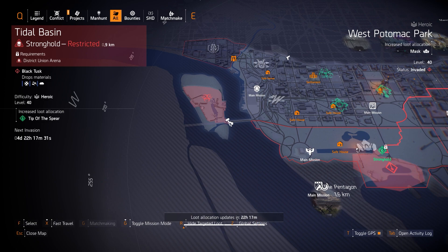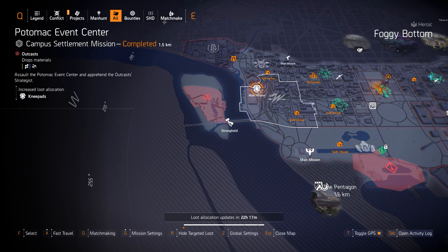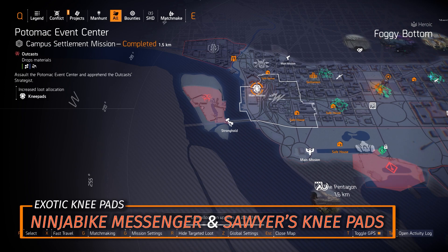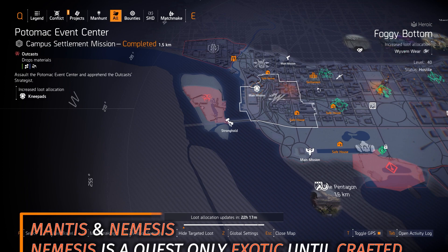The last one to mention on the west side is knee pads at Potomac Event Center. You've got two exotic knee pads: the Ninja Bike Messenger Knee Pads for run-and-gun vaulting cover to cover to instantly reload and give yourself bonus armor, and the Sawyer's Knee Pads for sitting still — every second you sit still you get a percent of weapon damage that goes all the way up to 30% weapon damage.